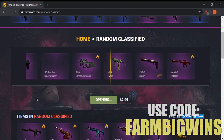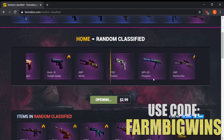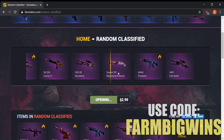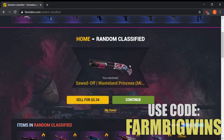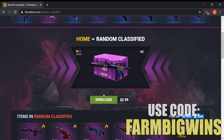There are a bunch of hot skins in this classified case — the M4A1-S Knight would be the best pick, but let's see what we can get. Any decently priced skin would be fine, and it looks like we're going to get a Sawed-Off Wasteland Princess, minimal wear, going for $2.34. Not bad.